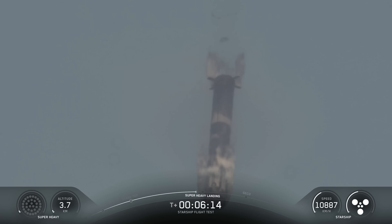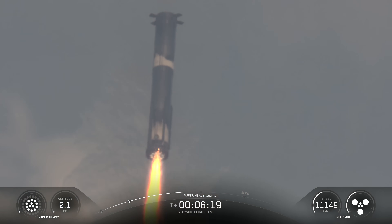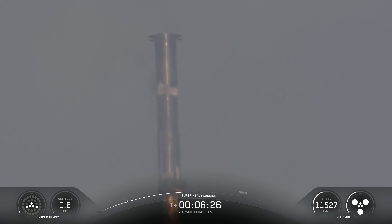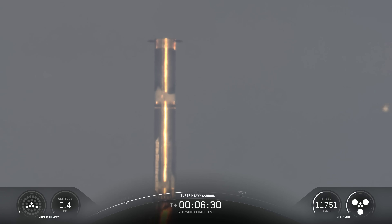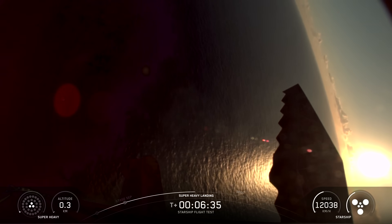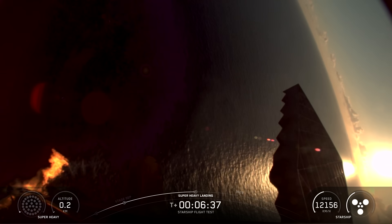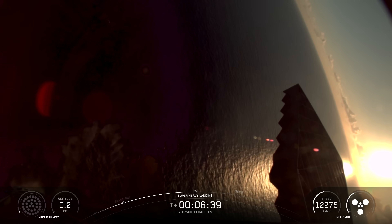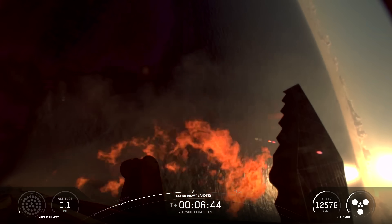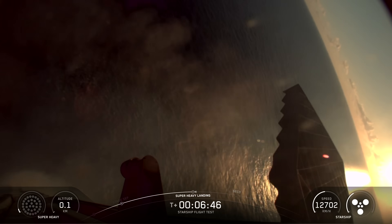We'll first ignite the center 13 engines, then bring that down to five to slow down the booster for landing, and finally that will come down to three and we'll cut all of them off while we're still about 200 meters in the air. Booster landing burn start. Booster landing burn shutdown. We saw a 13 to five to three engine sequence.